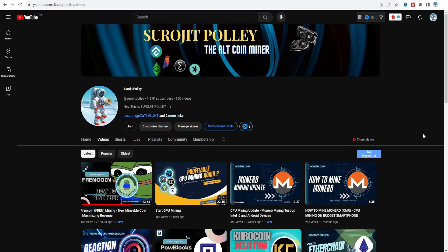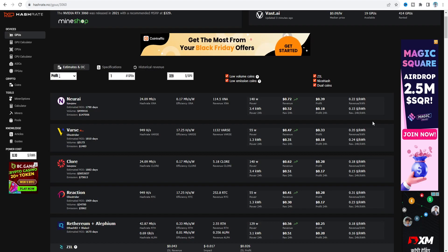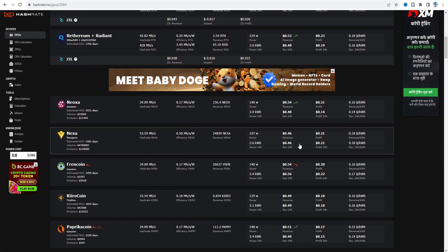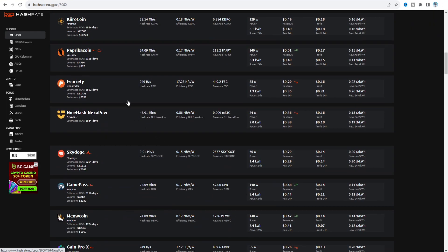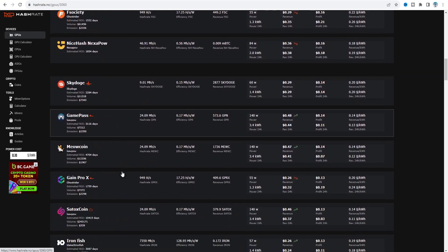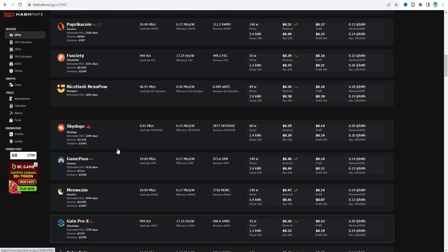What's going on everyone, hope you have a great day. I am Surajit and welcome to my channel. In this video I am going to try another new GPU mineable coin which is now listed on hashtag.no. Lots of coins are available there, including new ones like Friend Coin, FSociety, Sky Tier, Gainprox, and others — totally eight new coins listed. Today I'm going to talk about FSociety.